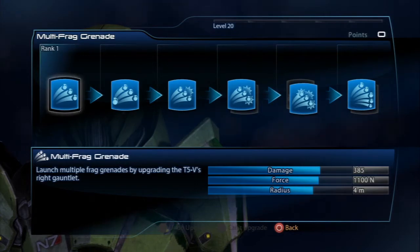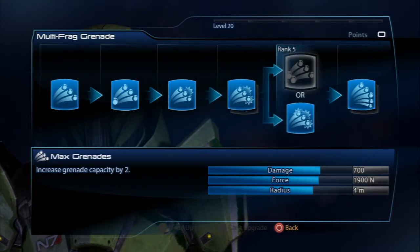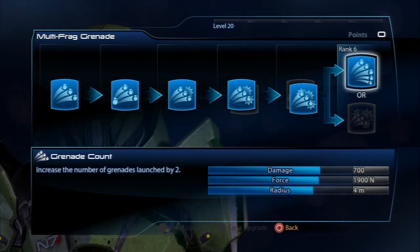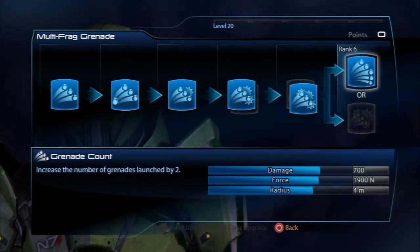Multi-frag Grenade — I have it just to have another power. It's a great grenade that he shoots out of his wrist. I have it specced for all damage, and at the end, instead of the last damage upgrade, I put the spread upgrade — it shoots out five grenades instead of three — to hit more guys.